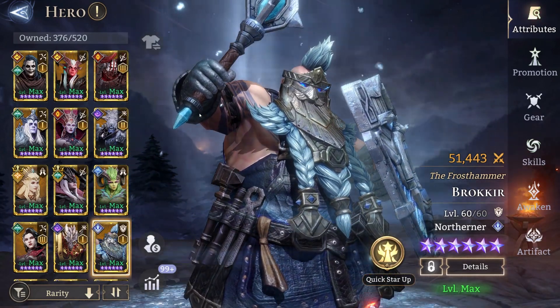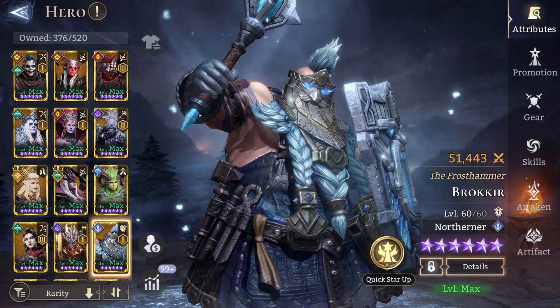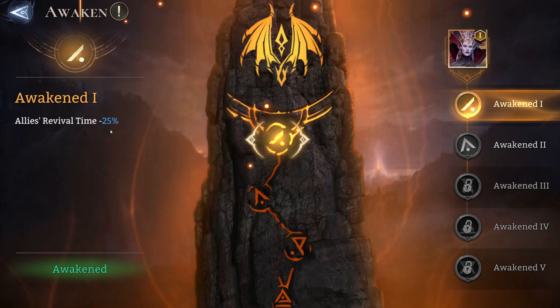There are a few heroes which are very useful in Gear Rate 2 who are worth mentioning. One of them is Volker. If you have Volker A1, she reduces allies' revival time by 25%, which can be very useful when recalling your heroes or when they die.